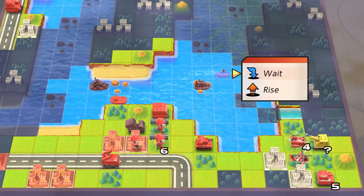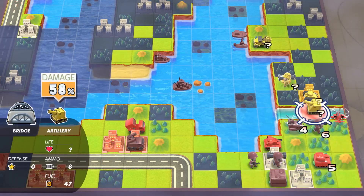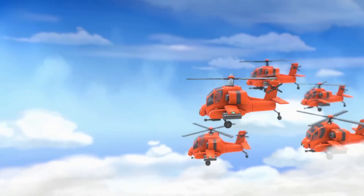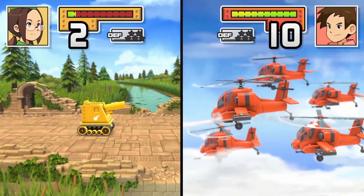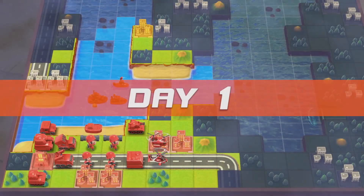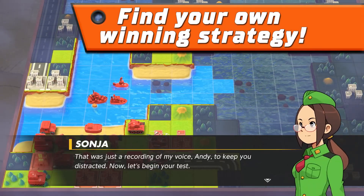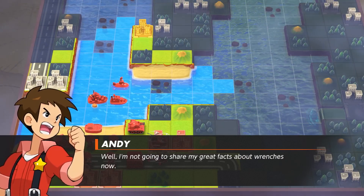Come on, can't we just charge in? We did it your way last time. You promised we could charge in the next time we played. But the plan and the strategy... please? Fine, we'll do it your way. And when it doesn't work, then we'll agree to disagree. Let's move out.